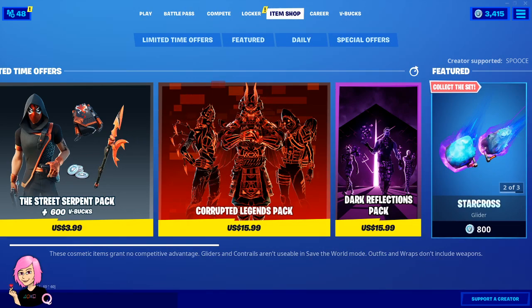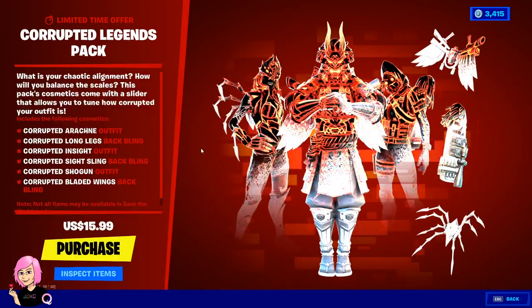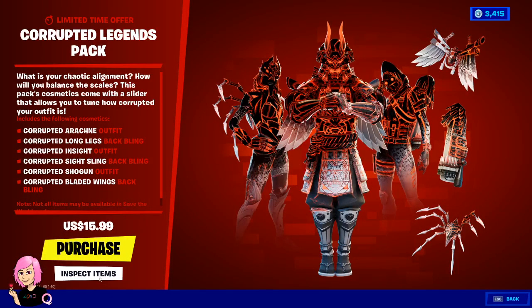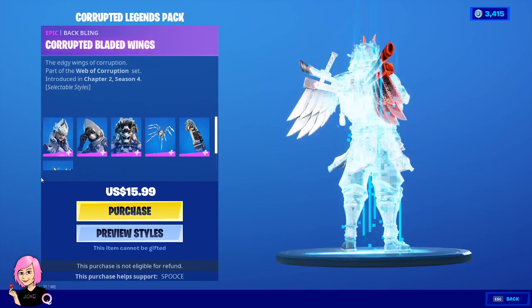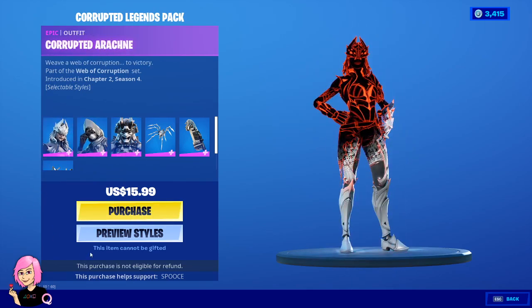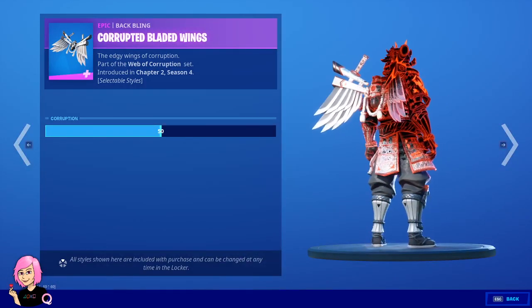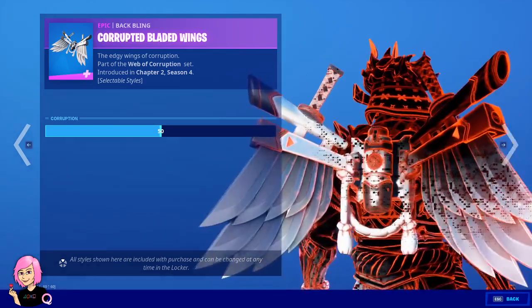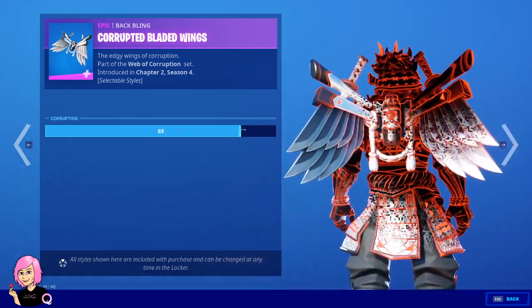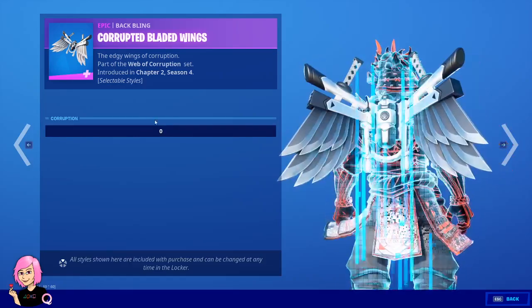It's worth 16 US dollars for these 3 awesome skins. I think it's worth it. You can make the skin all white, or you can adjust how corrupted you want it to be. For example, for these wings right here, you can adjust it to make it corrupted like that, or just make it all white.